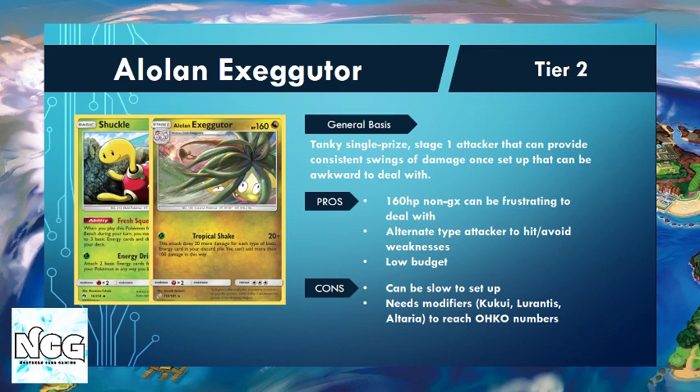The downside to Alolan Exeggutor right now is it can be rather slow to set up. Decks like Zapdos start taking prizes as early as Turn 1 or Turn 2, whereas this deck needs to get its board state ready, evolve up, and get energy in the discard pile, which can sometimes be a problem. The Tropical Shake attack has a bit of a damage ceiling, so we need modifiers — things like Kukui, Lurantis, or the Altaria with Fight Song or Sunny Day abilities — to boost damage and reach the numbers we need consistently.